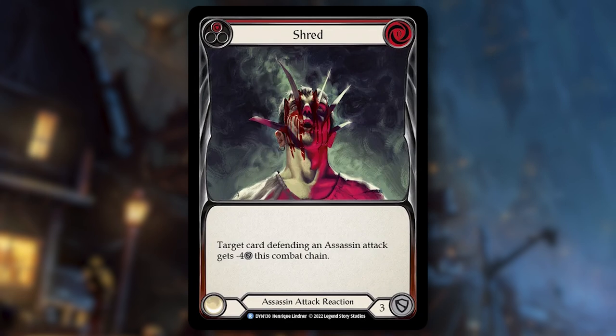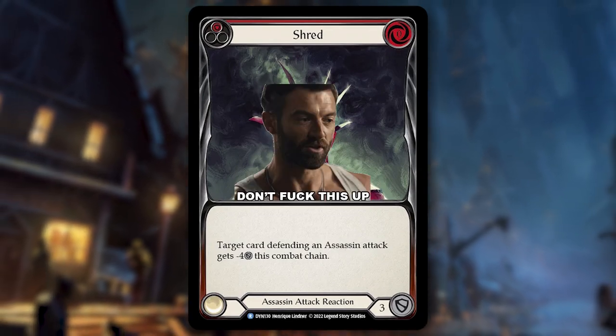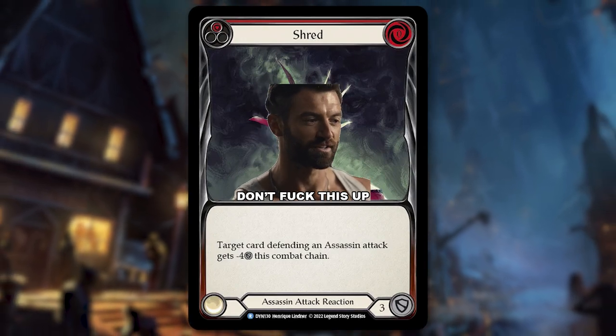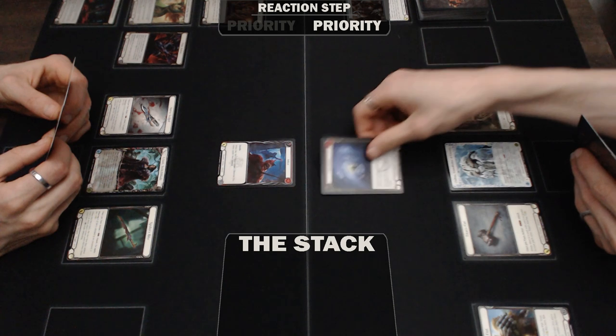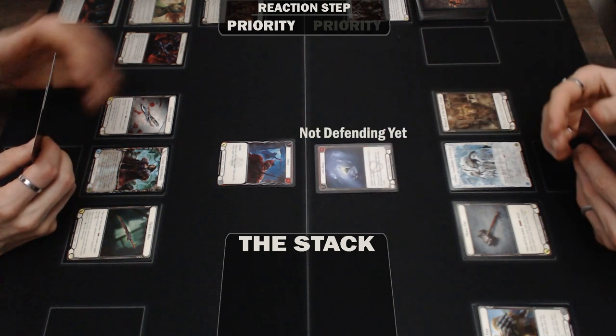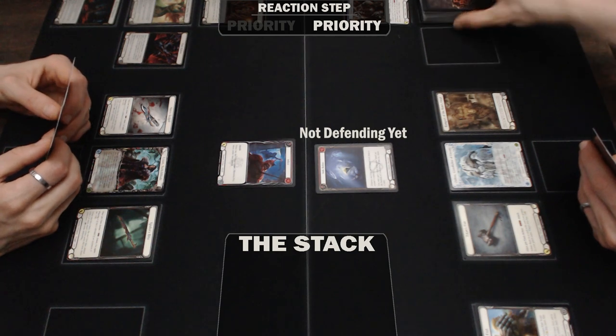On a similar note, Shred is another assassin attack reaction that cares about defending cards. This one can really screw you over if you play it at the wrong time. Remember: a defense reaction is not considered to be defending while it is an unresolved layer on the stack. So if you want to target a Sink Below with a Shred, the Sink has to resolve first, and then Shred can be played with Sink as its target.